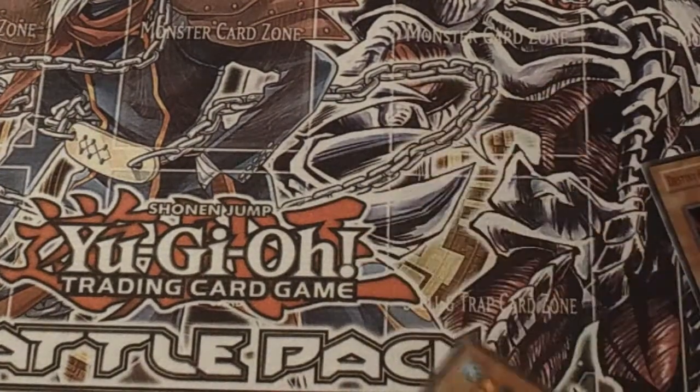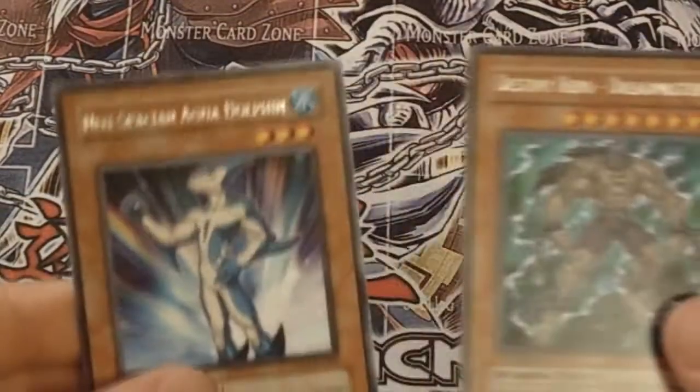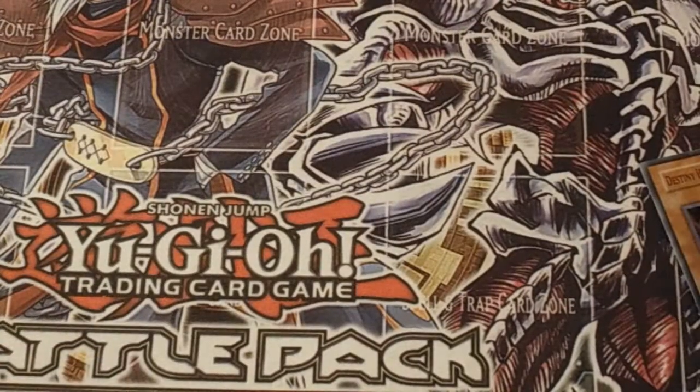It's alright guys, I just got these packs for fun. Our recap: we got Dreadmaster and Neospatian Aquadolphin. I hope you guys enjoyed this video, thank you guys for watching, and subscribe for more videos. This is Sam from Team Sam signing out — peace.